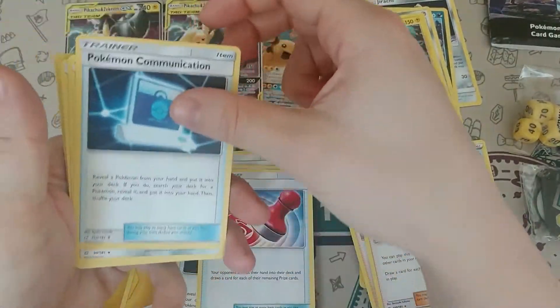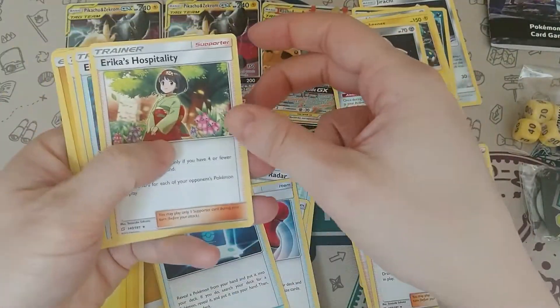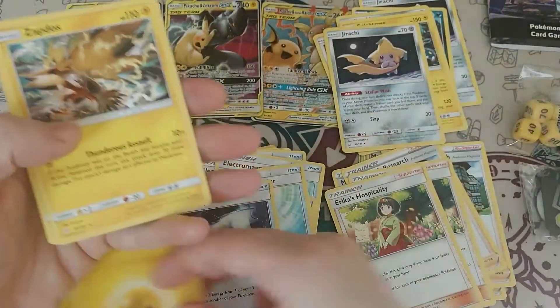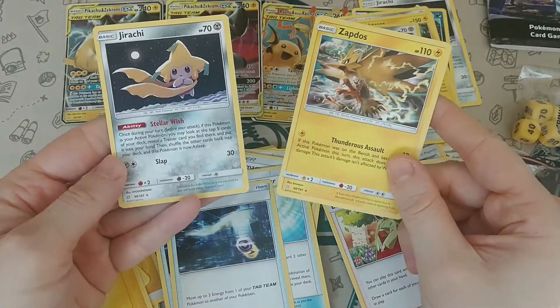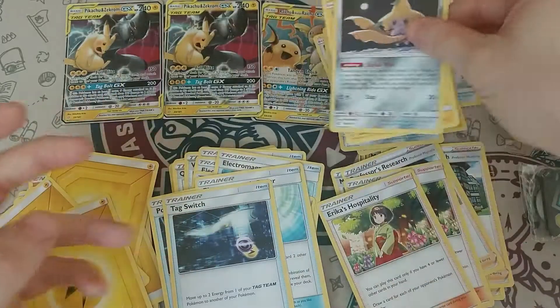More electric energy, the other Pokemon Communicator, the third Jirachi, another Erica's Hospitality, Electromagnetic Radar, Tag Switch, electric energy, Zapados, and the last Jirachi. Jirachi kind of looks sad in this art style, but so it goes.